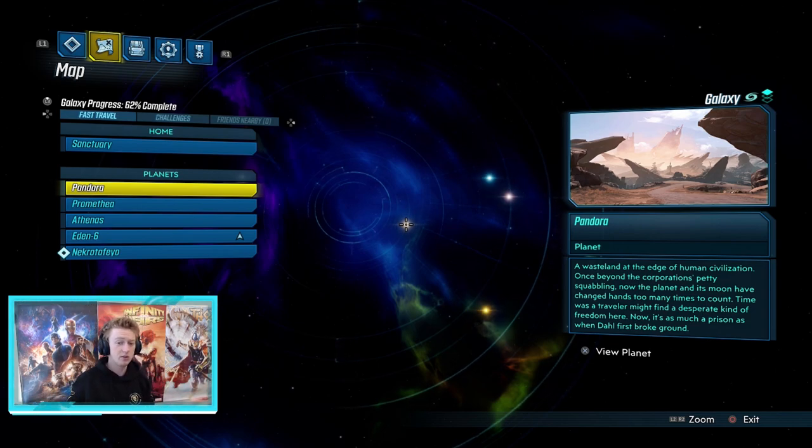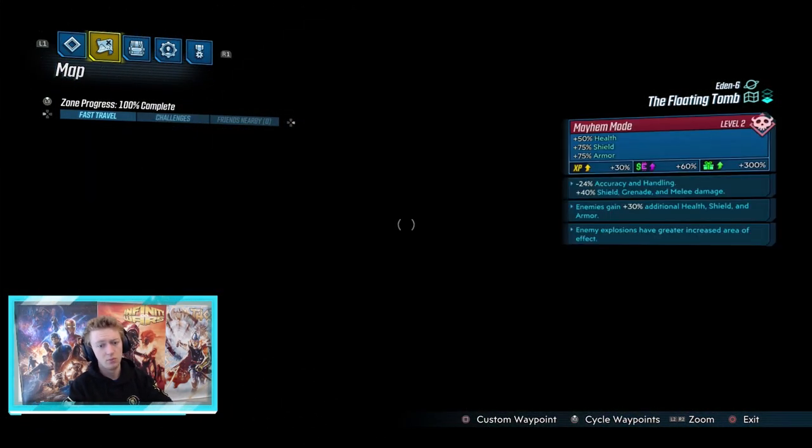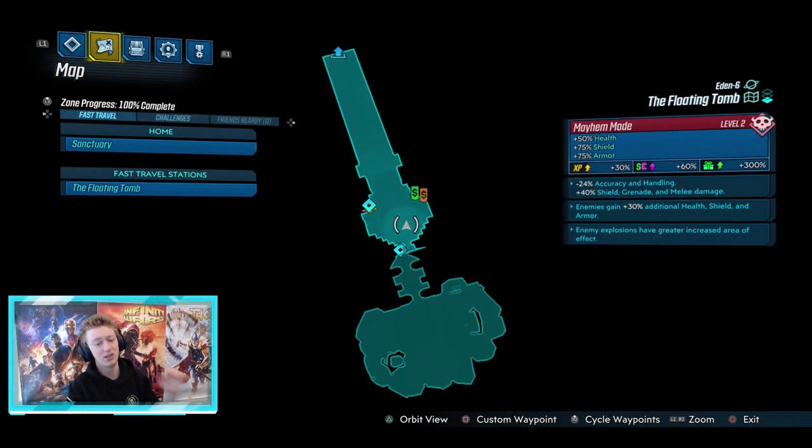If you've seen any of my legendary guides from the start of October, I've been sending everyone to Eden 6, all the way down to the Floating Tomb, because Grave Ward is by far the easiest guy to farm. He drops the most legendary world drops, he doesn't kill you very often — the only thing he can really kill you with is throwing you off the map — as long as you're geared up, it's just a super easy farm.